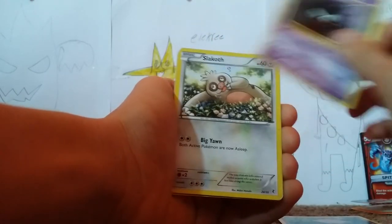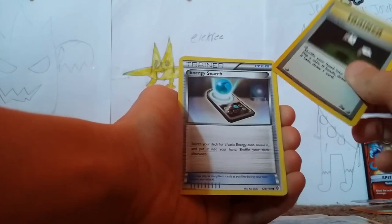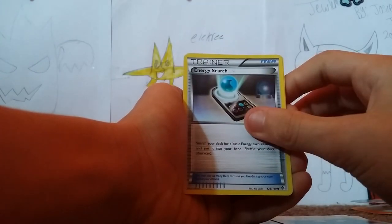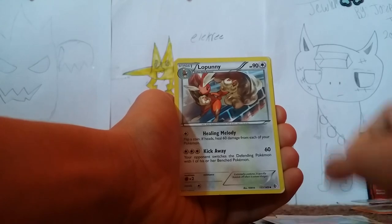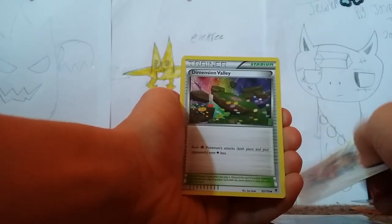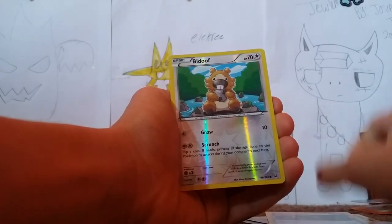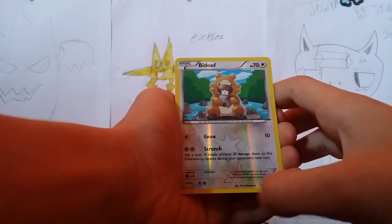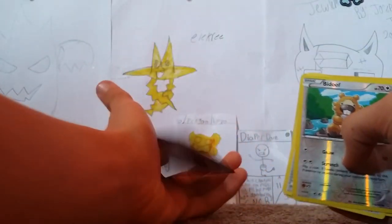So we got Clefairy, a very nice artwork of Gastly — ooh, that card's really thick — Slackoth, ooh Gambler from Fossil, Energy Research, Aromatisi, Popplio, Dimension Valley, and the first holo of the doof — just a comment — and the rare, ooh nice, it's a Goodra holo. First pack!